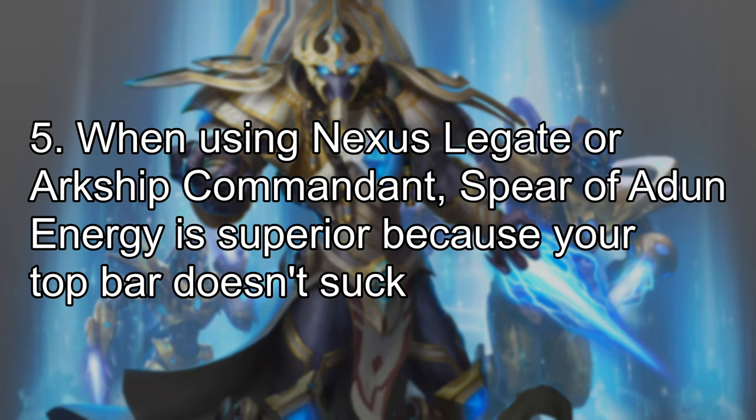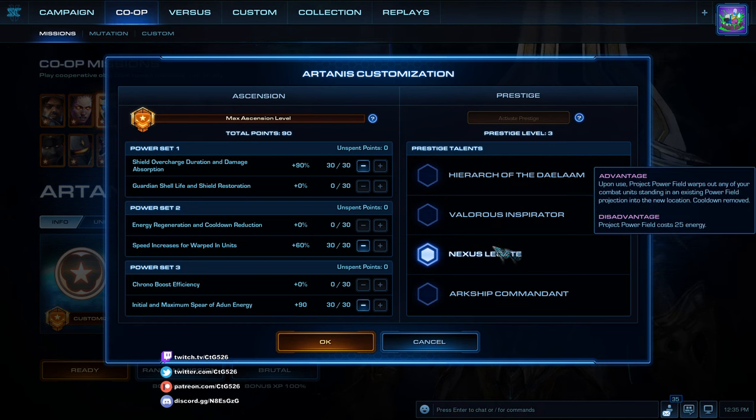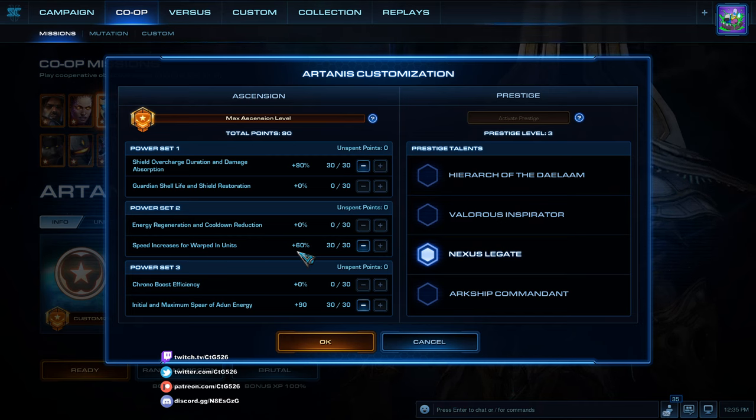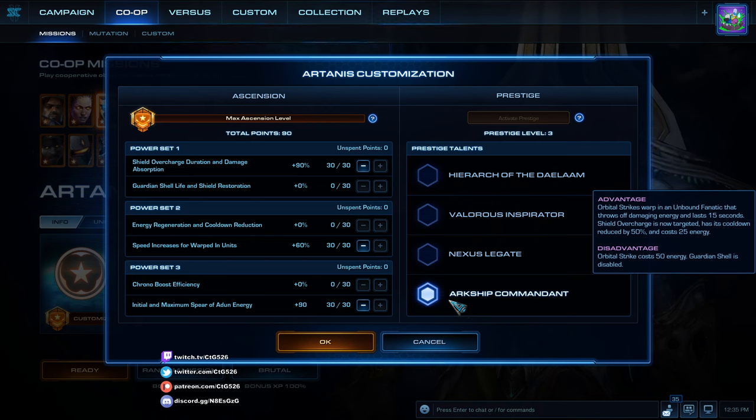Number 5: conversely, when using Nexus Legate or Archive Commandant prestige, Spear of Adun Energy mastery is superior because your top bar abilities are much more impactful. With Nexus Legate, you want to project your powerfield frequently to stim your army with speed increases. The way to use Nexus Legate is: put your army in the powerfield, project it elsewhere, and your newly warped-in units will gain the speed increases, making them shoot and move faster. With Archive Commandant, you want to use Orbital Strikes frequently since each one spawns an Archon — powerful, tanky units that help you win fights.